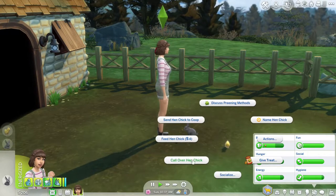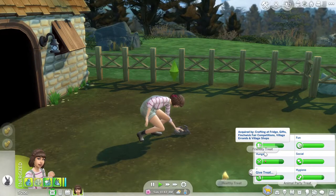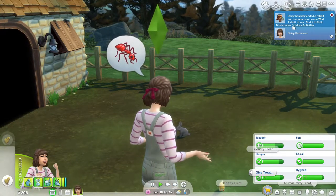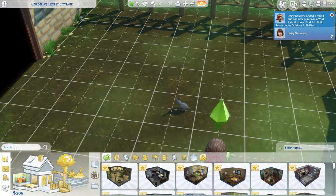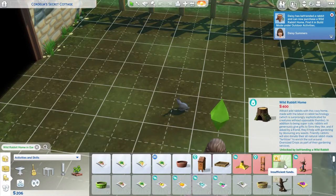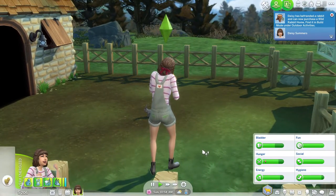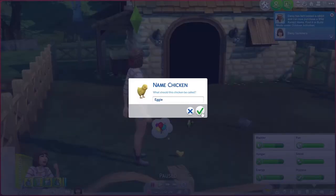This is so cute! We're smothering the chick with love. It looks like we befriended the rabbit and now we can purchase a wild rabbit home — find it in build mode under outdoor activities. It costs 400, so that's not too much more money we need. Now spending some time with our little chick. I cannot wait until we get a cow — I think I also want a llama but definitely a cow first. Maybe we'll call this one Sunshine.